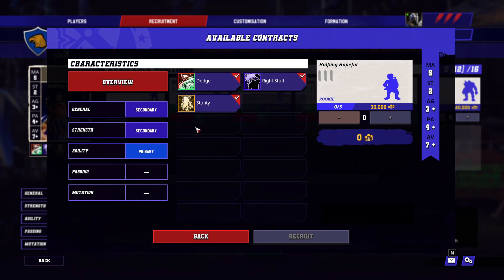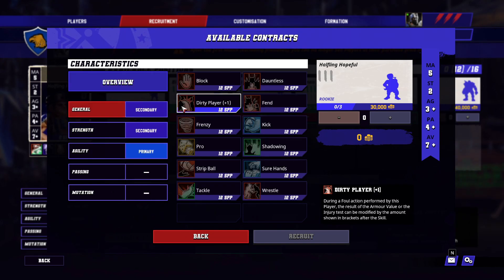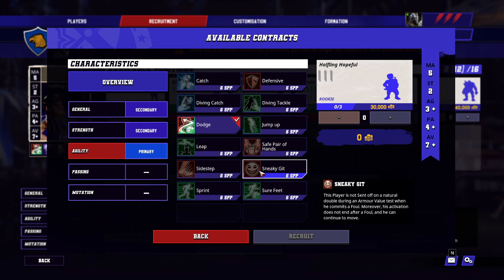The halfling hopeful is kind of a novelty. He should really only be used as your dirty player slash sneaky git — the guy who goes up there, fouls opposing players, and gets the other team's stronger players off the field as quickly as possible.